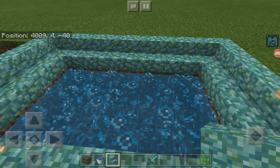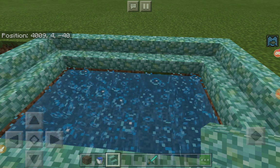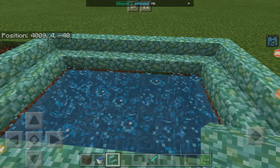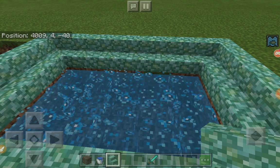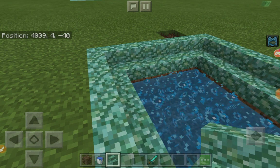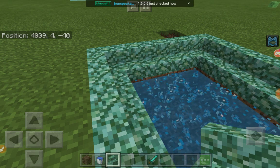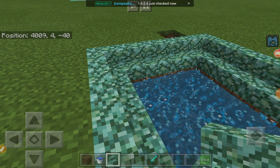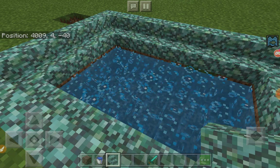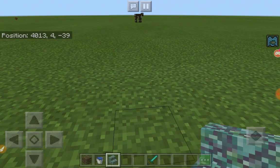If you're doing this in your survival world, you might not want to use a magma block because you do take damage, which is pretty annoying when you want to enjoy this lovely hot tub. Plus, the magma blocks pull you towards the blocks themselves, and they send you down rather than up, so it's not much of a hot-tubby feeling.